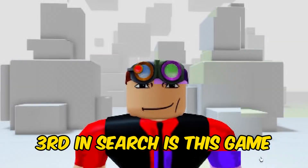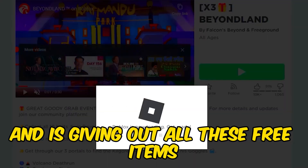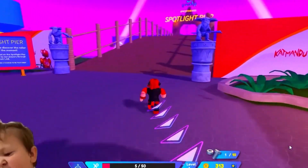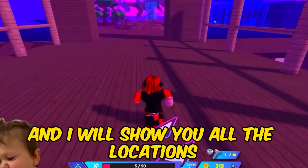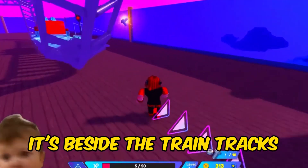Third in search is this game. I don't know how much longer this event is running and is giving out all these free items, so make sure you guys do this while you still can. We basically just gotta collect ten of these nuts and bolts around the map, and I will show you all the locations. The first one is in spawn and is hard to miss — it's beside the train tracks.